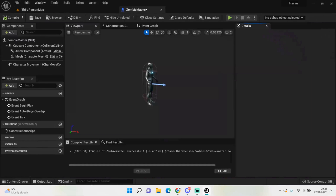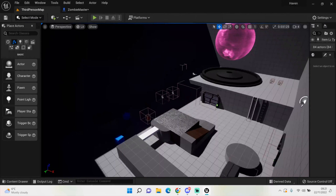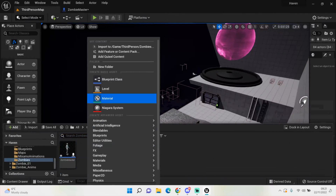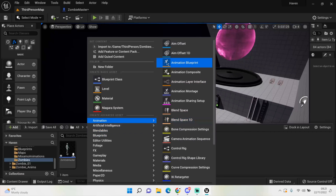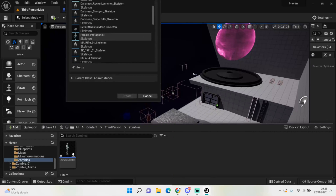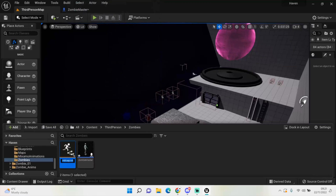Now we want to create an animation blueprint. We're going to use the same skeleton — the reason is so we can set all animations to that skeleton, and any models we bring in later will all hook up straight to it and work fluently. We'll call this 'Zombie Anim BP' and open it up.